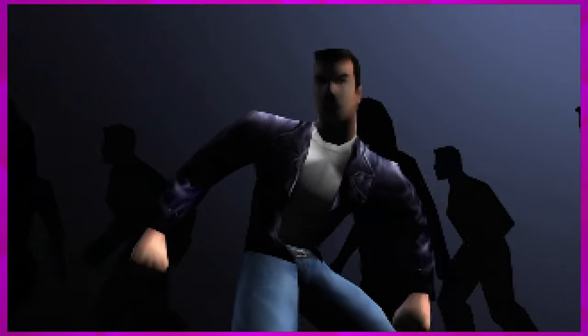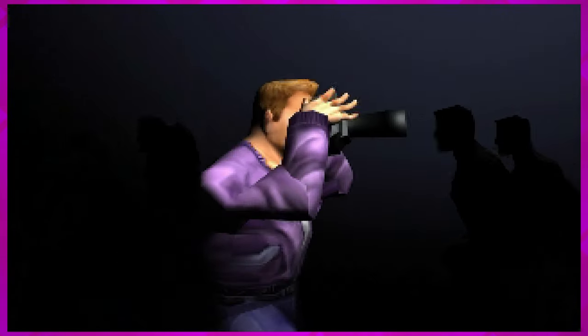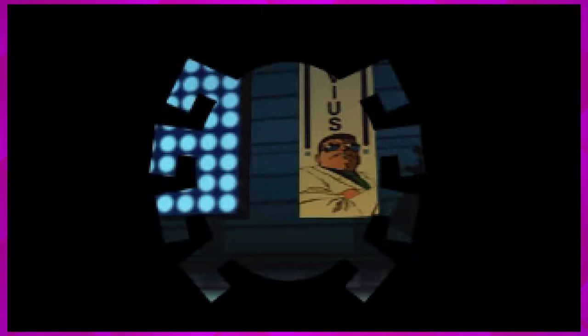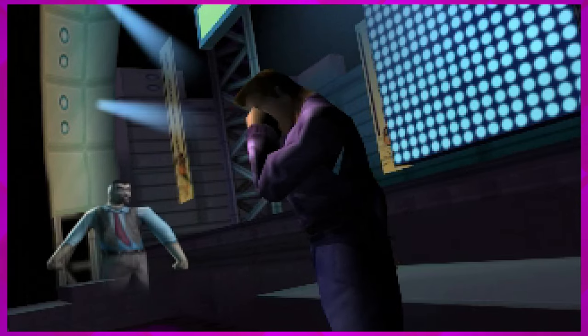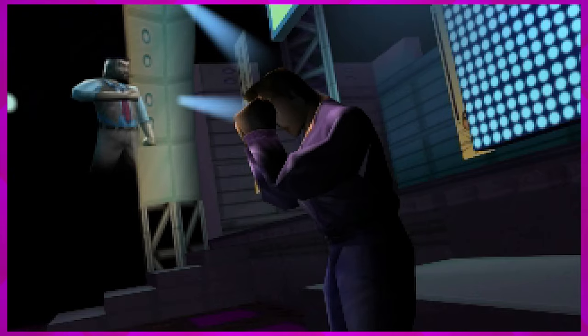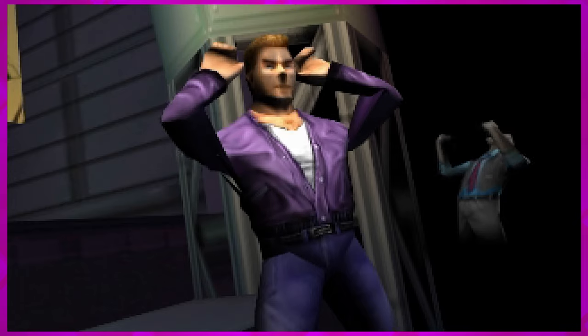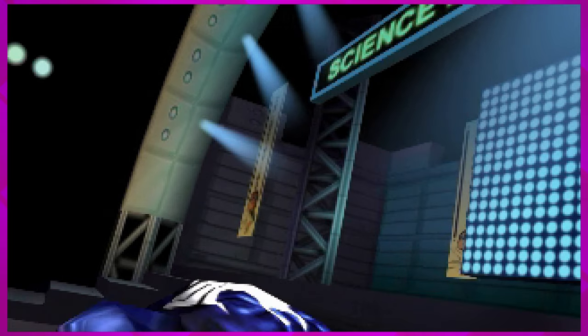The cutscene continues - Spider-Man can't get free of the crowd to get a shot. Jameson would pay any price to get dirt on Spider-Man. Eddie Brock appears - he looked familiar. He's stealing Octavius's device. 'My camera! No!' You couldn't just go get the film? He didn't take the camera, he just broke it. Venom is smarter than Eddie Brock.